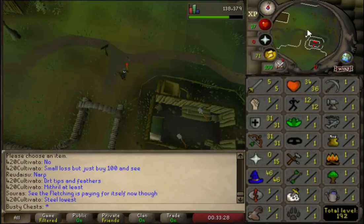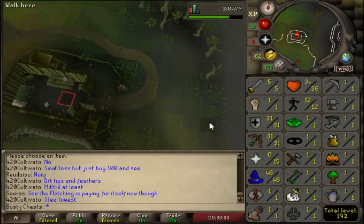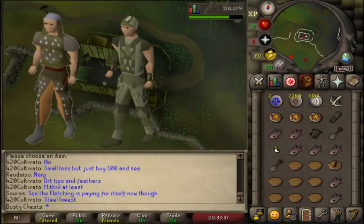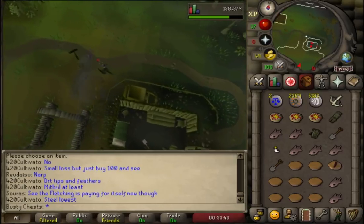A boy was asking in the comments if I could show the stats at the start and end of every video so we can keep track. So here's what we're starting this one off with. We've got 37 hit points but all the rest are the same. We've got loads of massive upgrades out of the way - the studded, the snake hide armour, and the mithril armour up to the addy.